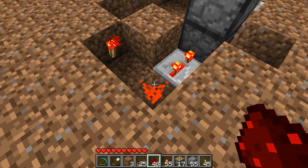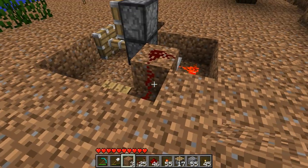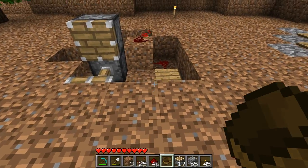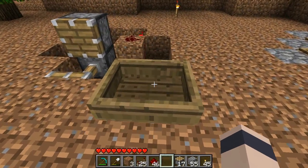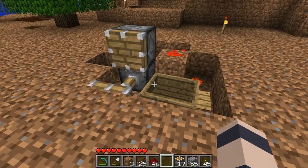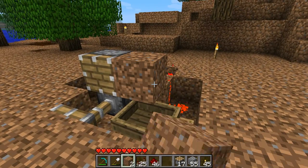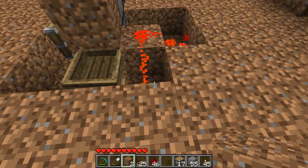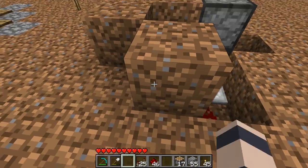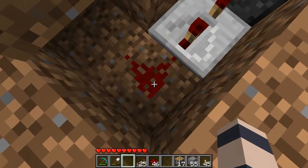Then place redstone here, here, and here. We need to place our boat — you can't place it directly in that two-by-two space down here, you need to place it above and then push it in. It doesn't really matter how you place it in, it'll align itself. Then you need to place at least one block over the top of it, a block here, and one above this redstone torch.